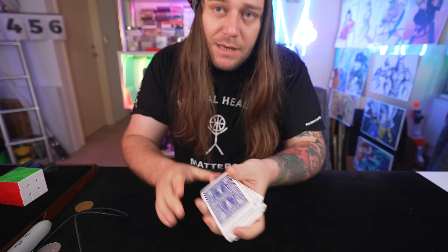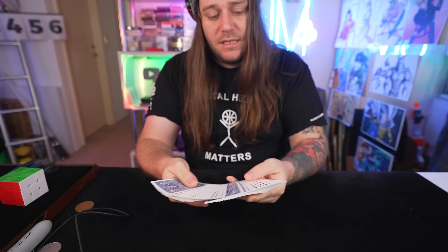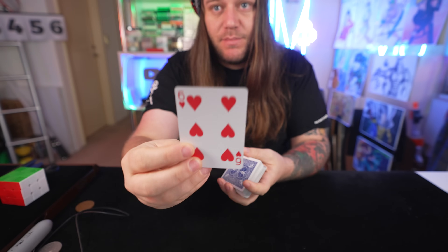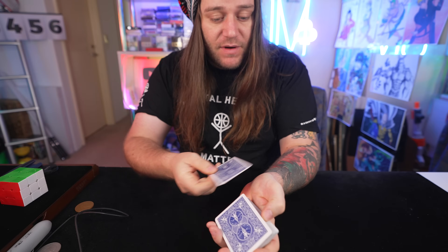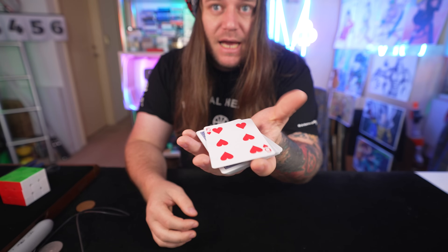Now let me show you what the double undercut looks like — it's actually a card control, and it looks like this. You get a card selected at random, in this case it's going to be the six of hearts. That gets lost into the center of the deck. I just give it one, two cuts, and when I snap the fingers it rises through to the top. And that right there is the double undercut — a nice move.